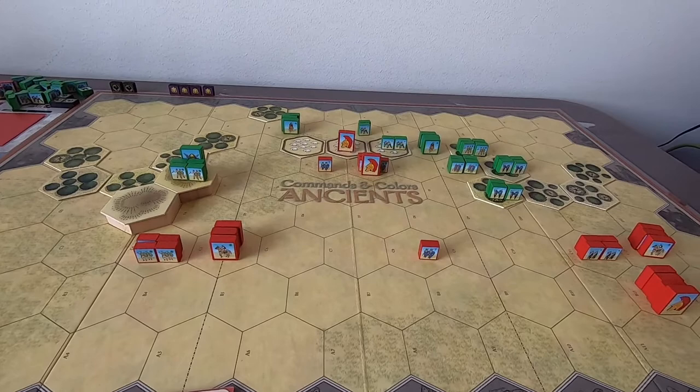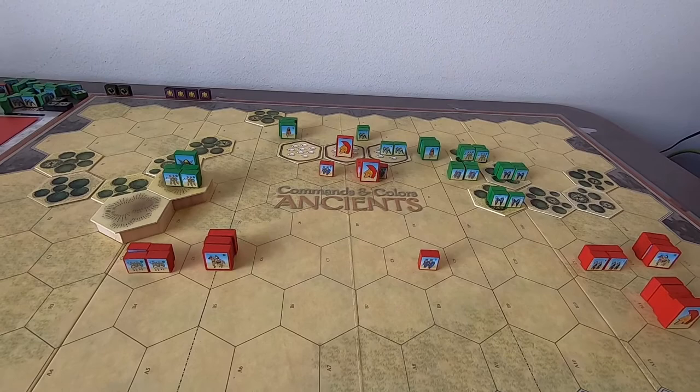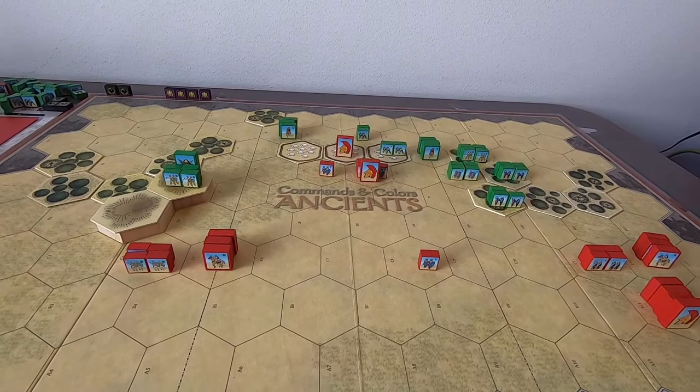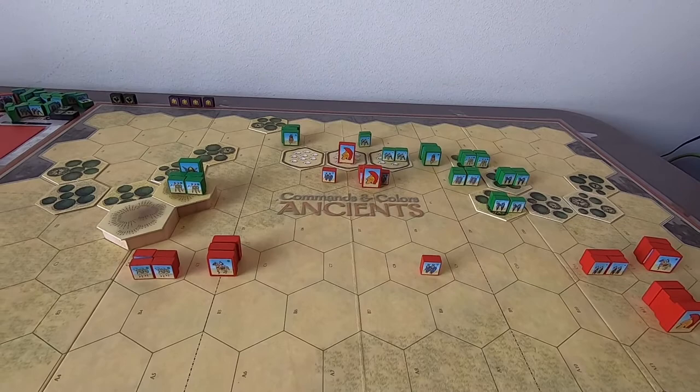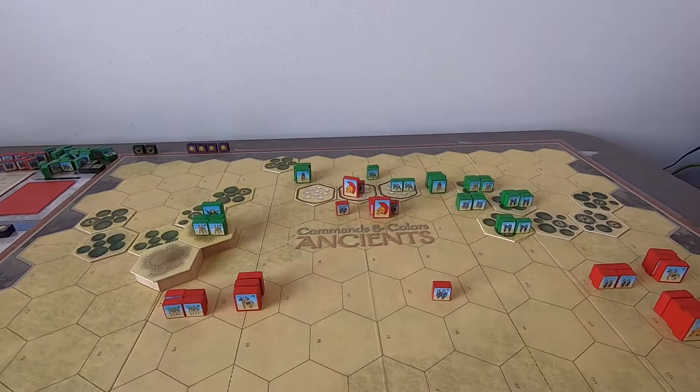Suddenly, when this session started it looked so good for the Spartacus player — now suddenly the Romans, with their really weak forces, are putting huge pressure on Spartacus. It's Spartacus's turn next and they need three more banners. There are three one-block Roman units here — if Spartacus can get three attacks and kill all three, they win. If they don't, at least they need to kill one or the Romans automatically win next turn by securing the camps.